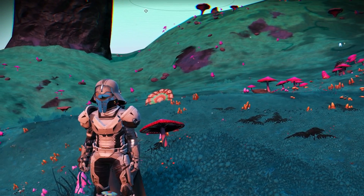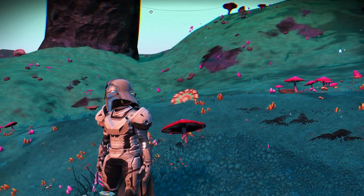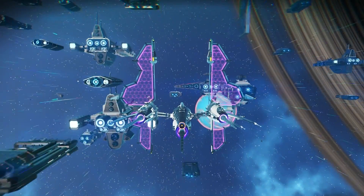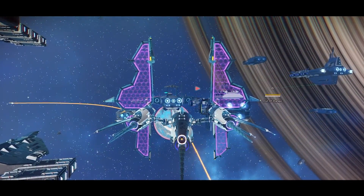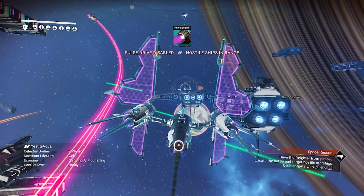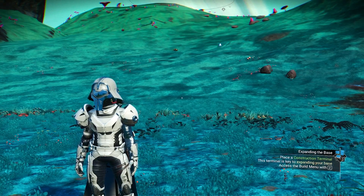As you guys know, there are two types of freighter: Capital Freighter and System Freighter. The Capital Freighter has two kinds: Venator Freighter, which a lot of people like, and Sentinel Freighter. The Capital Freighter is a little bit different than System Freighter.